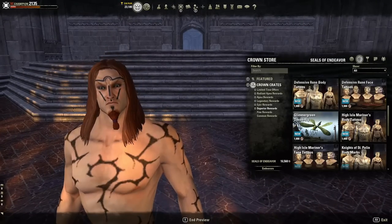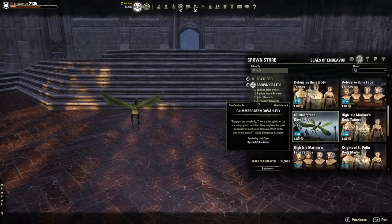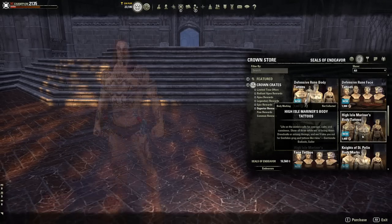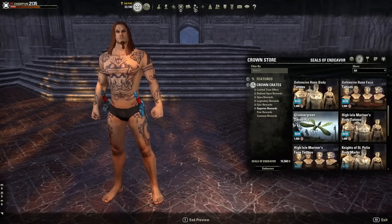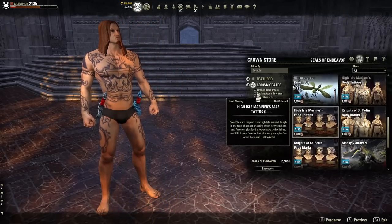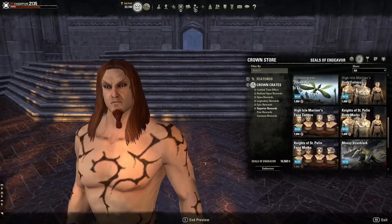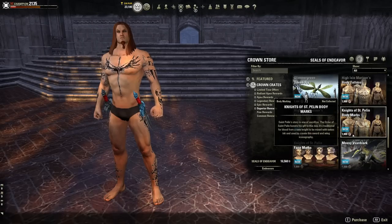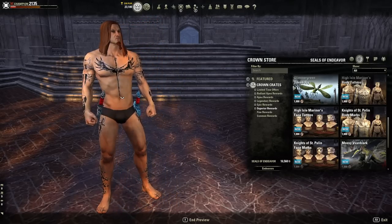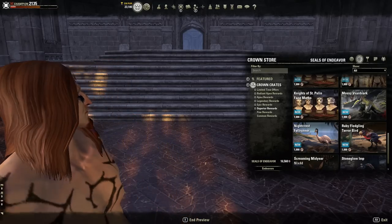There's a Defensive Rune face tattoo, a Glimmer Green Dovafly non-combat pet, High Isles Mariners body tattoo — that looks painful — High Isles Mariners face tattoo, and Knight of Saint Palin's body markings, which looks like the Conor McGregor tattoo. The Knight of Saint Palin's face markings also have plenty of detail.